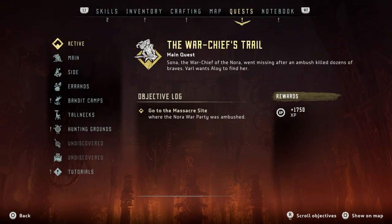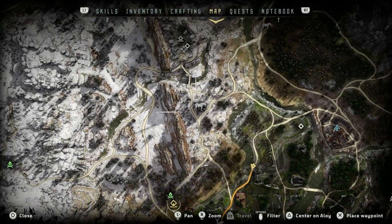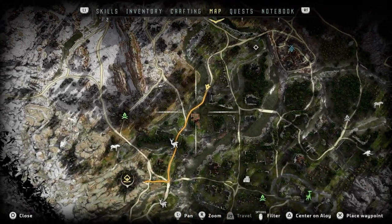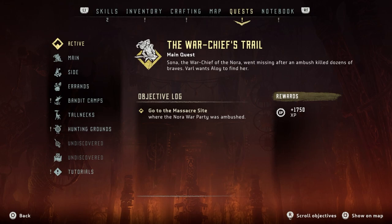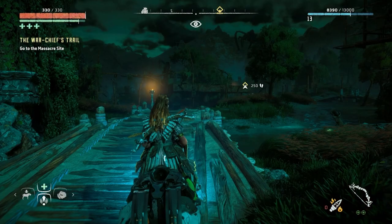I actually changed my mind — I was going to go all the way to one place, but it flagged up that I can actually do the massacre site now. This is also a main quest. The Warchief's Trail: Sona, the warchief of the Nora, went missing after an ambush killed dozens of braves. Varl wants Aloy to find her — go to the massacre site where the Nora war party was ambushed. It'll give us 1,750 XP. Let's do it.